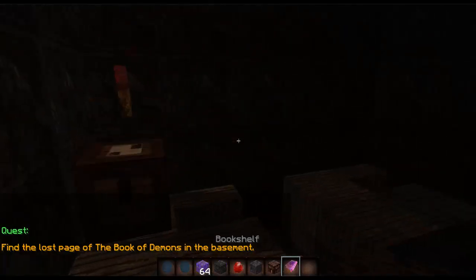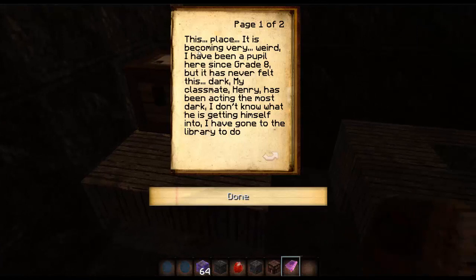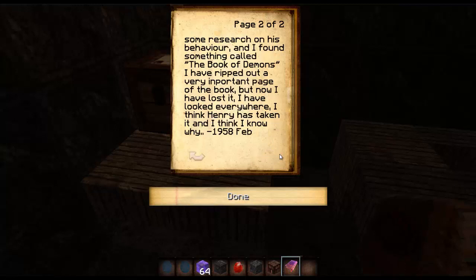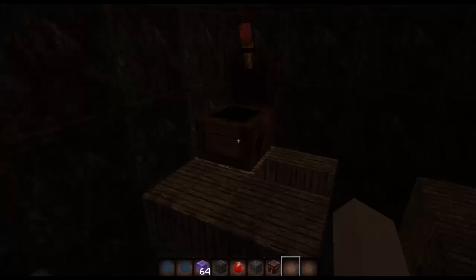Here's James's diary — James is actually you, so this is your diary. It says: 'This place is becoming very weird. I've been a pupil here since grade eight but it has never felt this dark. My classmate Henry has been acting the most dark. I don't know what he is getting himself into. I've gone to the library to do some research on his behavior and I found something called the Book of Demons. I've ripped out a very important page of the book but now I've lost it. I've looked everywhere — I think Henry has taken it and I think I know why.' Dated 1958, February.